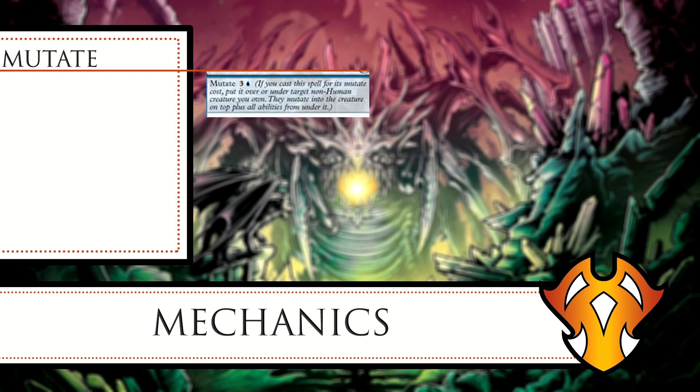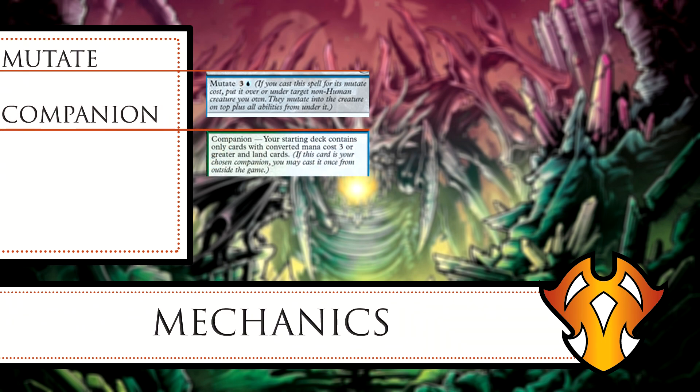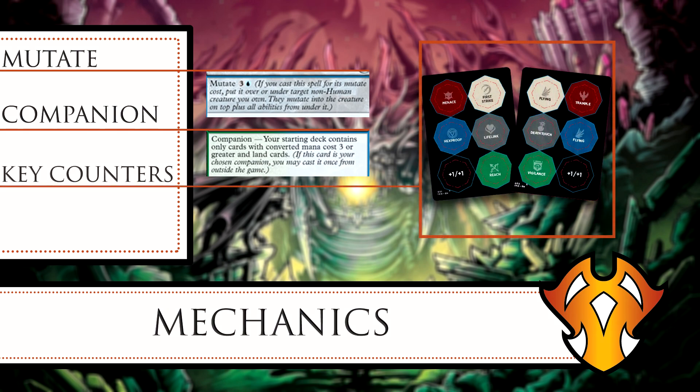We also have a new mechanic called Companion: if this card is your chosen companion, you may cast it once from outside the game. We'll get more into that later. We also have new keyword counters — vigilance, deathtouch, lifelink, haste, flying, menace, first strike, hexproof, trample, and reach. These counters give the creature the given ability on a permanent basis. Mutate and keyword counters are like auras and enchantments with extra steps.